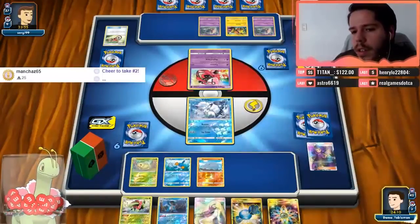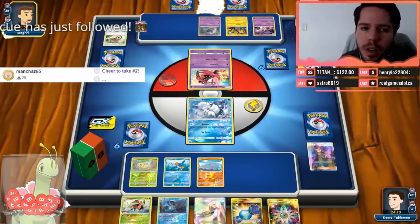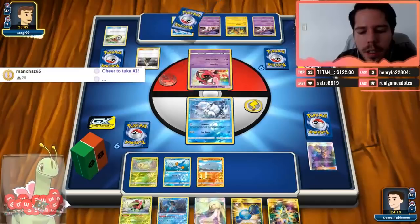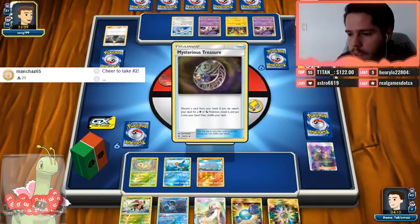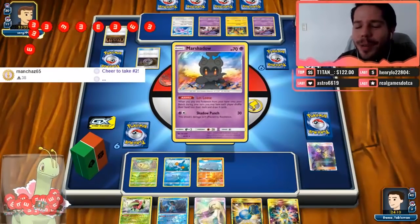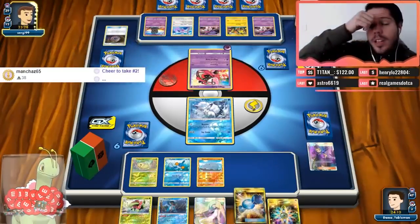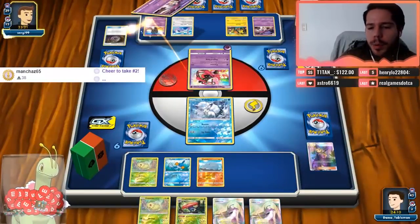What does Rhyperior do? Rhyperior — when you evolve into Rhyperior, you get to choose if you want to discard 3 cards from your opponent's top deck or not. And thank you so much for the follow, MHQ. Manchester, 13 more bits — one for each championship of America, that's pretty cool. My opponent goes for the Marshadow, which completely ruins our hand.